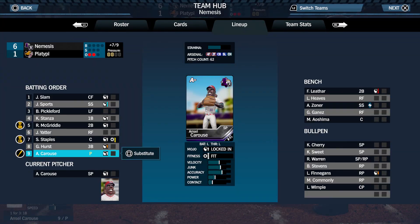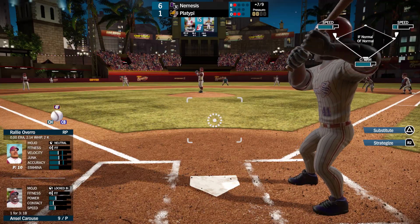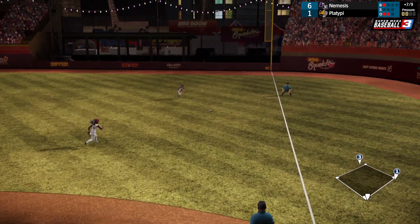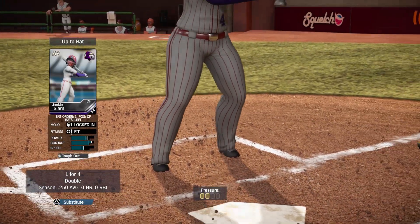I mean he needs to get his stamina, but we can get another run here maybe. I want to have him pitch for another inning or two. And that'll be an error, advancing the runner to third. Raylan McGriddle scores from third, and Ansel is at first.